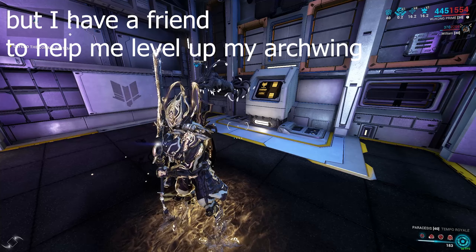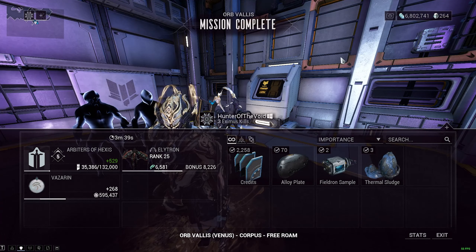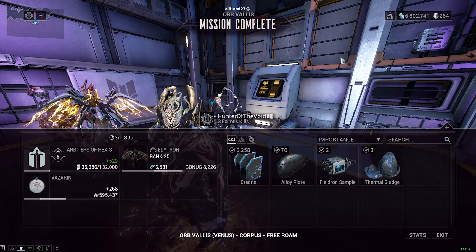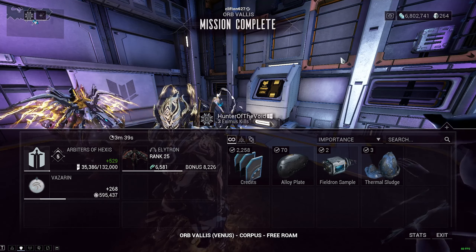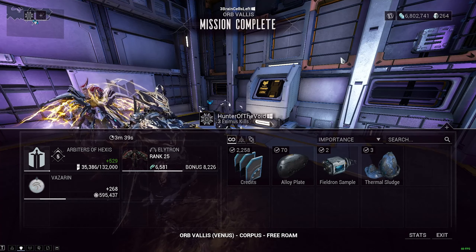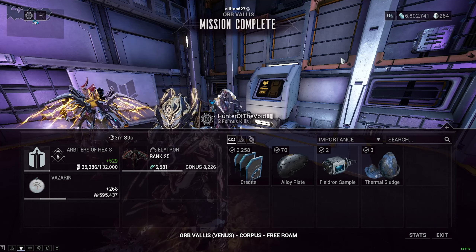This is my way of leveling up both my arc wing and necromech. I leveled up my necromech six times just doing this in Orb Vallis. Keep in mind, it's easier to level up a necromech here because they can't really take you out of your necromech. So if you have a friend to help you — a friend that wouldn't die — definitely bring them to Orb Vallis and do the defense part here, and you should get a lot of XP or affinity to level up your arc wing.